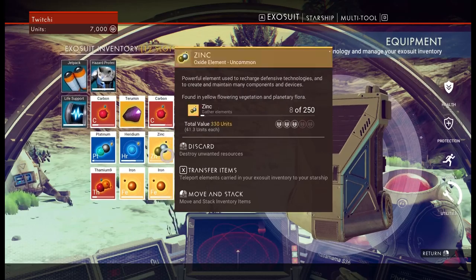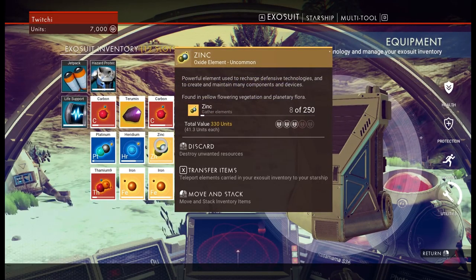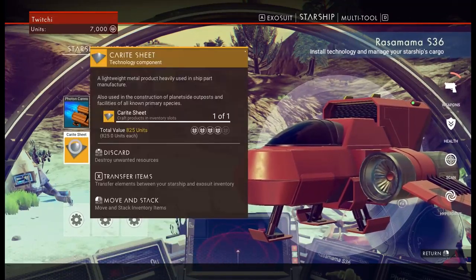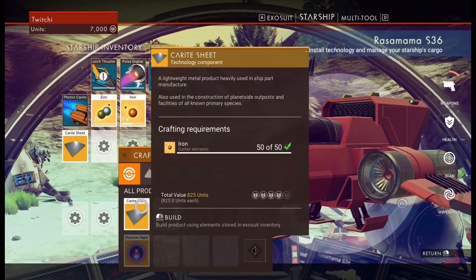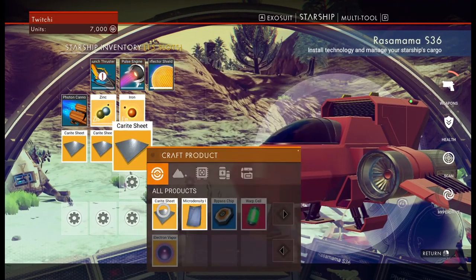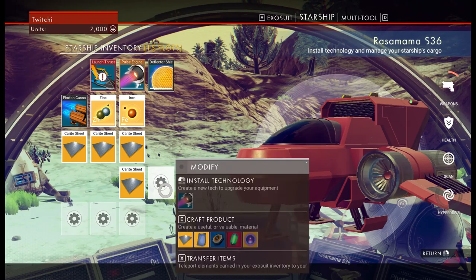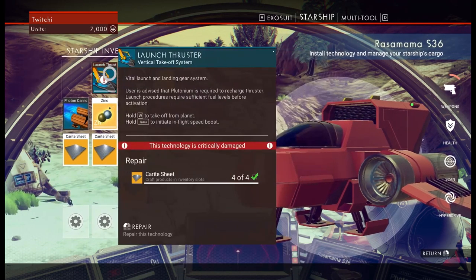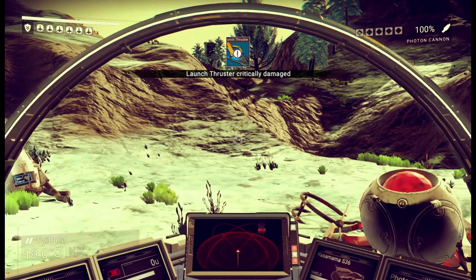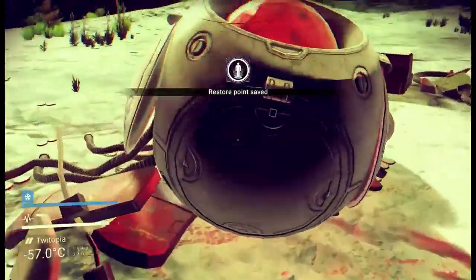My inventory's full — let's get inside the ship. In here: this is my starship inventory. We actually want the exosuit inventory — you can see up here we've got exosuit, starship, multi-tool, nice and easy to navigate. We're stacking iron. The hazard protection is back up to 100% — love that. We can transfer items to the ship by pressing X. I'm going to craft these carbide sheets — we need two more. Press E to confirm. Right, the control system is a little janky but better if you think controller.